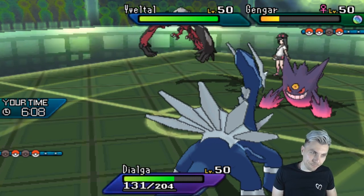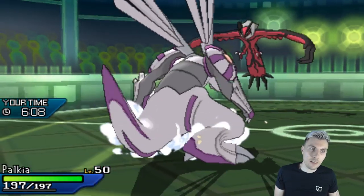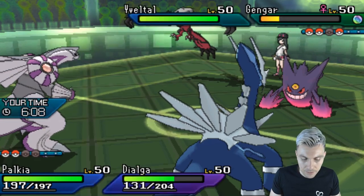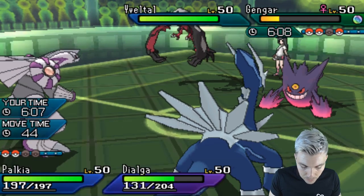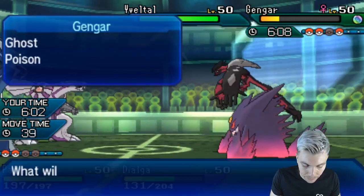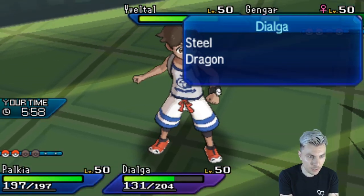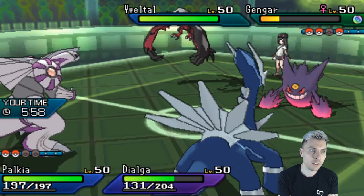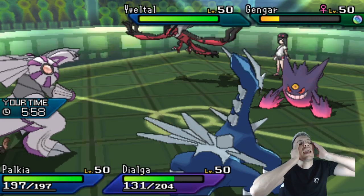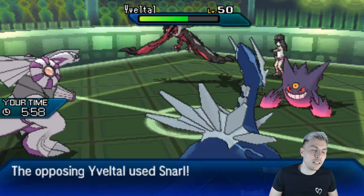We'll get Palkia in and we're in a nice position now. I wonder if Gengar actually protects now — that would definitely be my bet. The question is, have we got enough to take down the Yveltal? A Hydra Pump and a Flash Cannon will probably be enough. We've got to double into it, I think. No protect from the Gengar — oh come on! I hate Hydra Pump missing. I don't think Spatial Rend would have been enough — we needed the Hydra Pump there. Snarl of course.